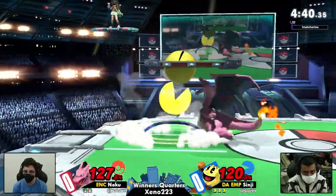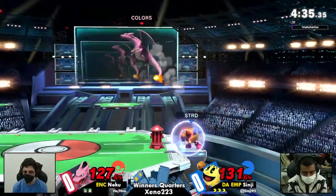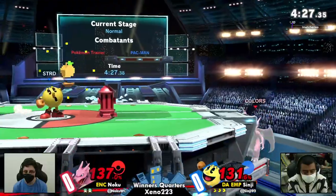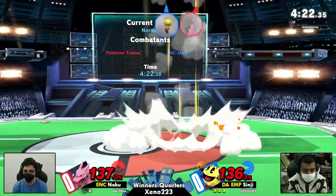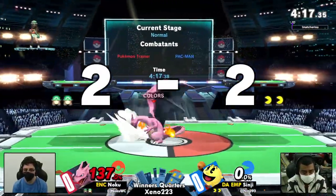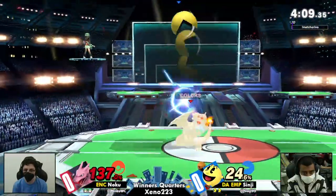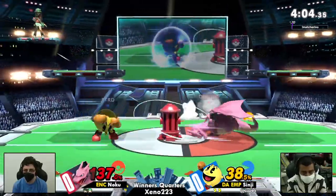Noku is stuck in the corner, looking for that ledge trap with those nairs. It's Charizard in there — super huge hitbox. We've been seeing Shinji do some rising aerials on Charizard's shield. I feel like that can be punished, but Noku's just a little bit too scared to pull the trigger. I know Charizard's up smash is very fast, in addition to that up B. But the up throw — yes! We'll take it right there. That is really big for Noku. You really want to take that stock without taking damage first.